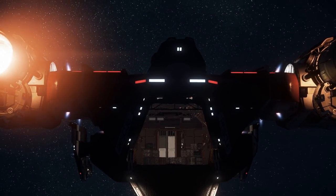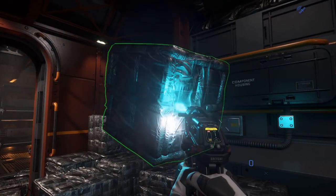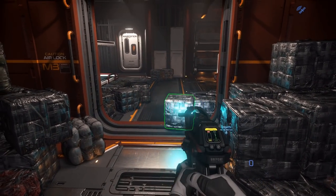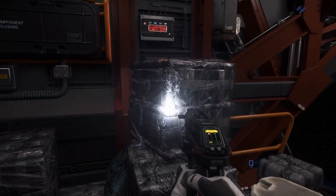We'd be taking this load into orbit to get it tidally set aside in the Cutlass Red. We'd be coming back for another load though, but this would mean storing the ship at Bajini Point Station, and I had to be extra careful not to get scanned on the journey in.